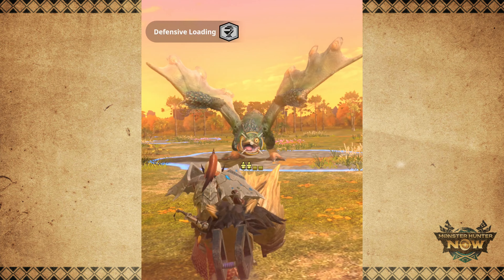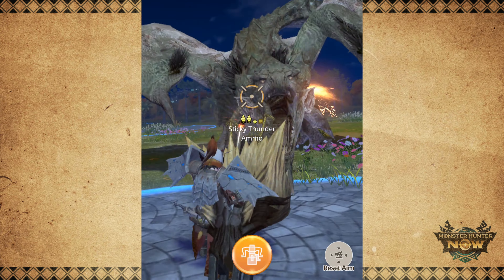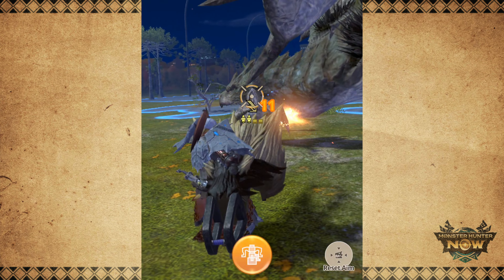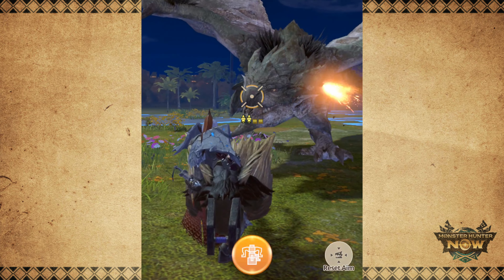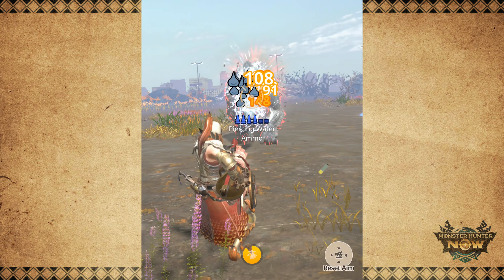Defensive Loading is also great for the sticky ammo. By reloading the same ammo type, you can keep firing sticky rounds and consistently build up stun to KO monsters. When you block attacks, the monster's head becomes an easy target to land those stickies. Speaking of status effects, status bullets like poison and sleep ammo can also benefit from Defensive Loading if you want to go down the status support route. You can keep reloading those status bullets using Defensive Loading and keep stacking status build up.